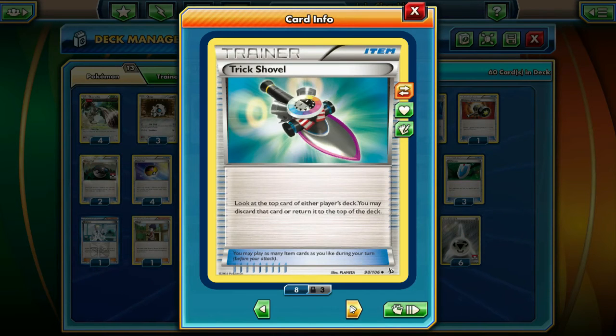We're running four Trick Shovel — this card is really, really important in this deck. You discard one card from the top of your opponent's deck. You can hold it until it's your turn and they have one card left, then Trick Shovel that one card and you win. They go to draw and there are zero cards left in their deck. That's the win condition.